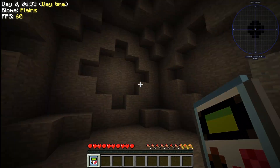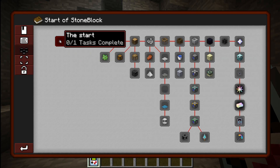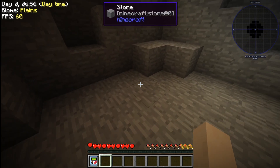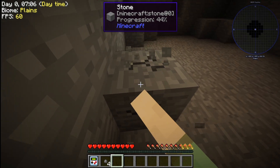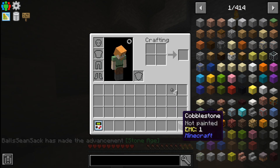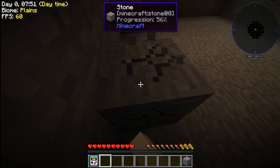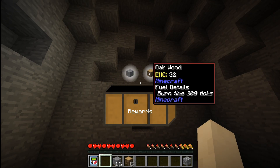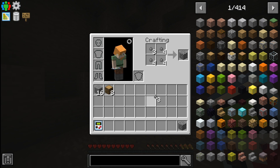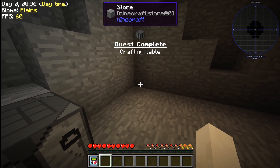Welcome to Minecraft Stone Block 100 Days. We're jumping straight in — I had my quest book and didn't know how to get stone pebbles, but I figured you can break them with your hand just like everything else. So I started collecting stone pebbles to craft cobblestone, then built a crafting table. I got my first loot chest which gave me stone and some wood, which was awesome.